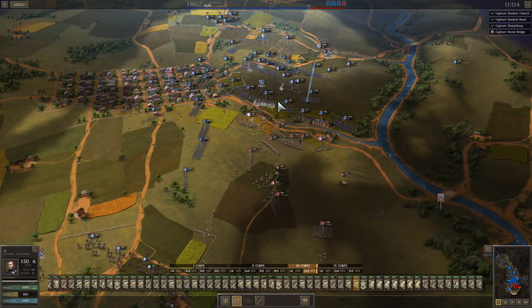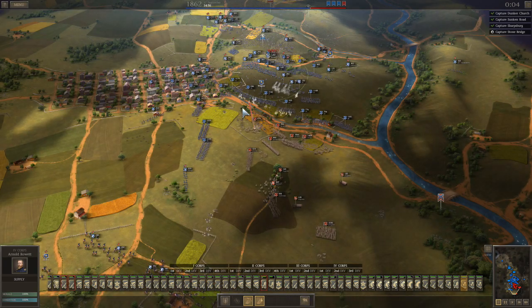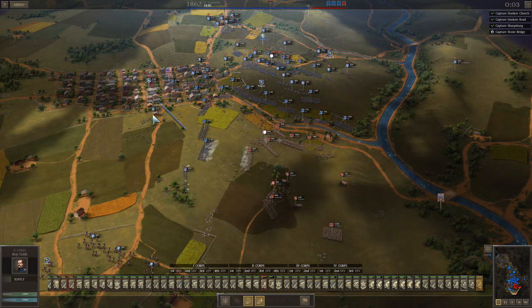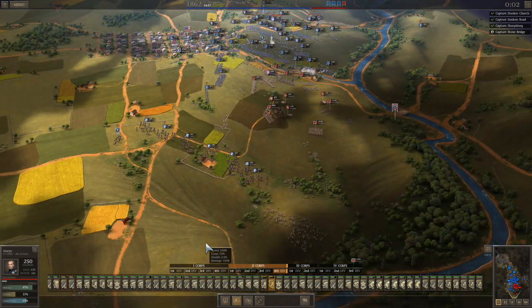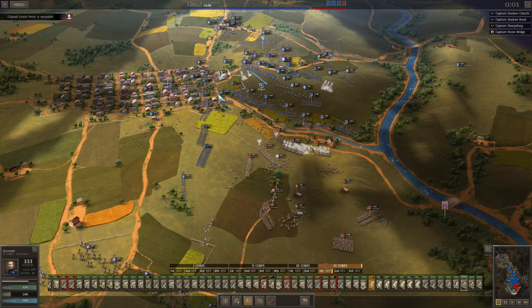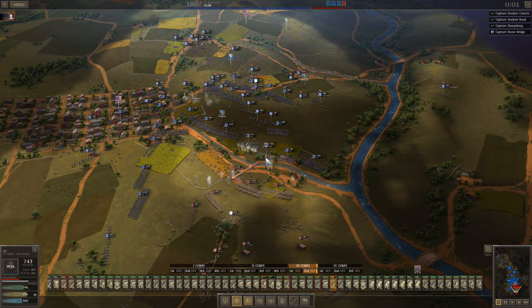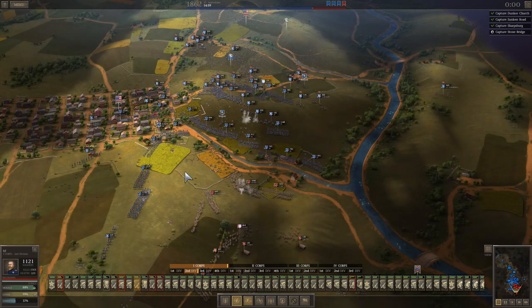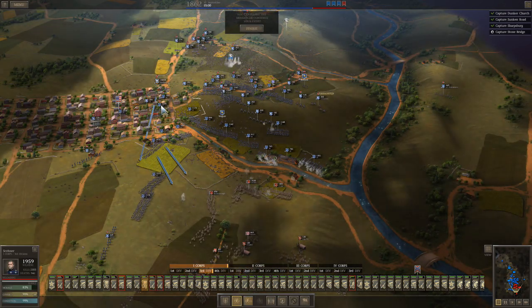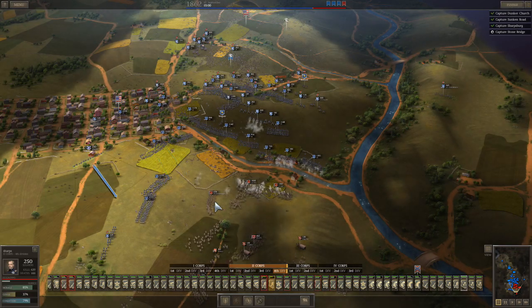Certainly by Chancellorsville I start selling all the Lorenzes. I like the Lorenz, but in my next playthrough I'm going to buy all the Lorenzes I can in the early game, and then go to maybe Enfields or something like that mid-game. The Lorenzes are a fine weapon, particularly for the early game.